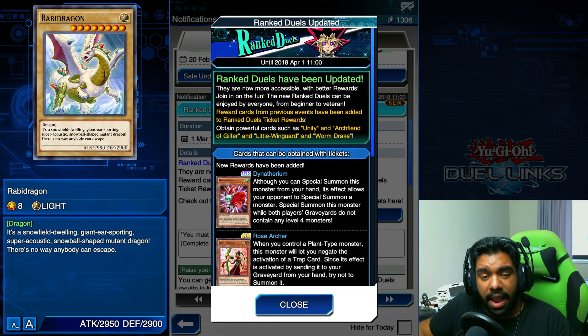That's it for this ranked duels update. I think these cards are actually pretty great — I'm keen to get my hands on Rose Archer and I'm probably going to use all three of my tickets from this season to get three copies, or at least two. I'm definitely going to use my one ultra ticket on Dinotherium because I believe in its potential when synchros arrive next season. Anyway, if you enjoyed the video, hit that like button, subscribe for more Yu-Gi-Oh Duel Links update videos, and until next time, hope you have a wonderful day.